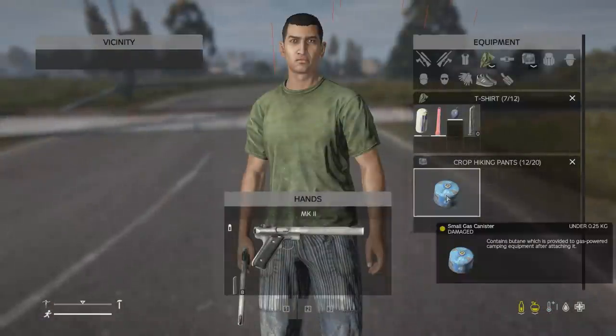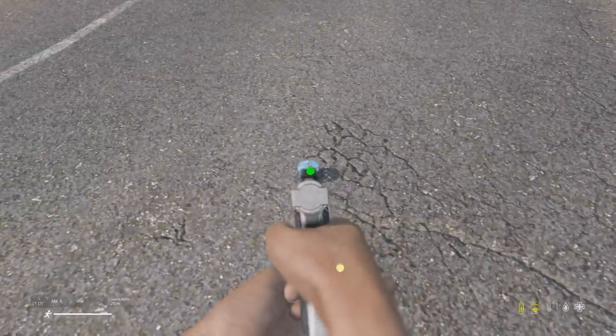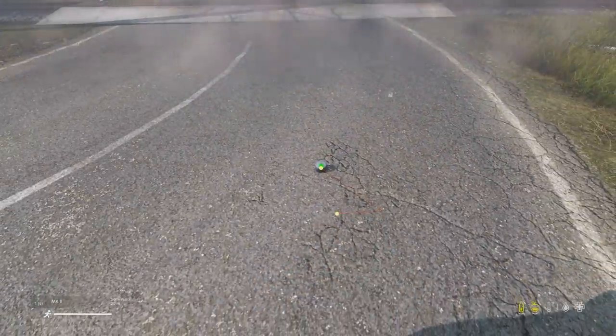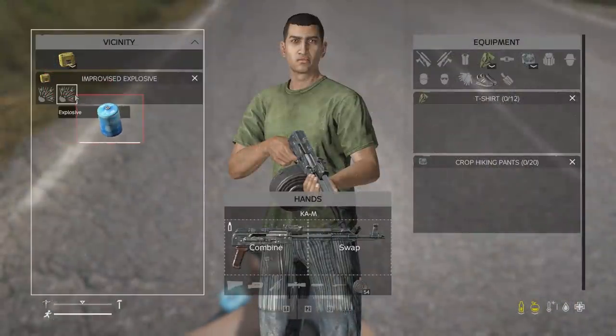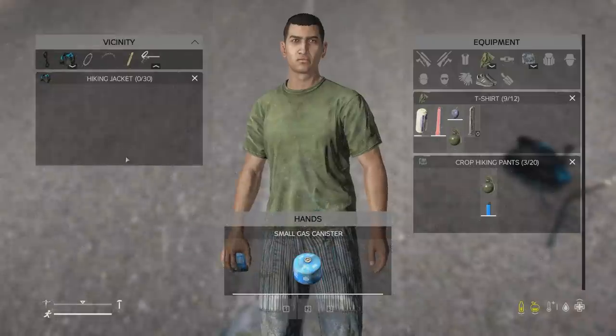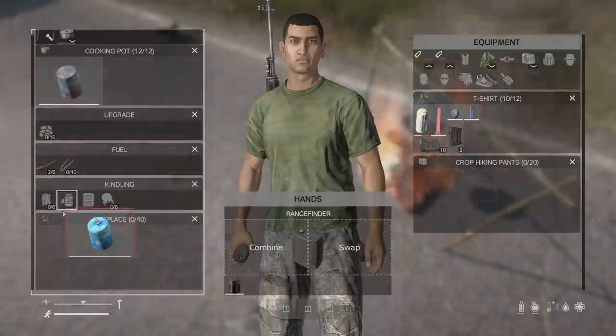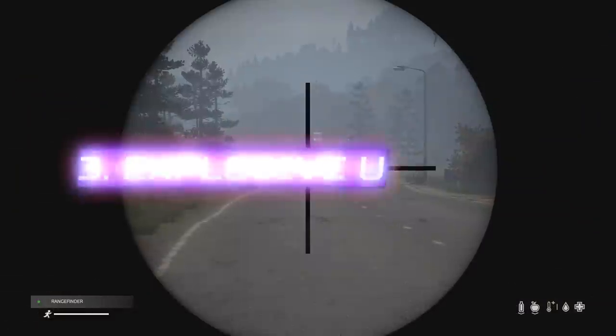The amount of gas you have left makes no difference at all to the damage you receive from it, and even when it's empty it has the exact same explosive potential as when it's full. Finally, for the gas canisters: they cannot be attached to the tripwire or the IED, you cannot combine them with other items to create improvised explosives, and they are heard up to around 400 meters away with average volume settings.